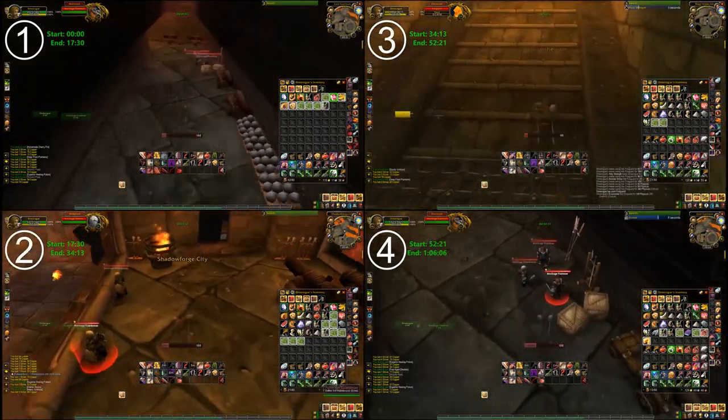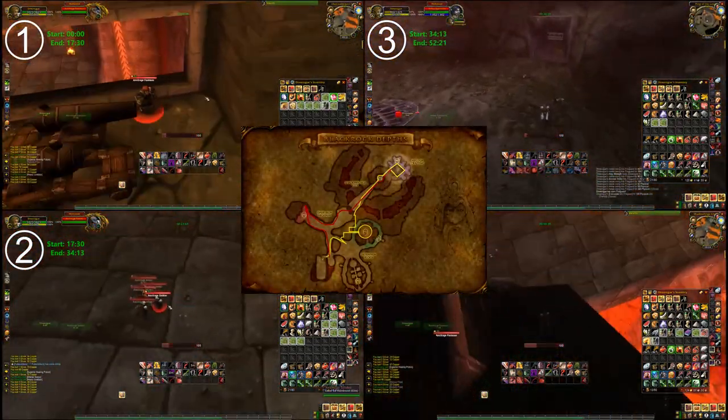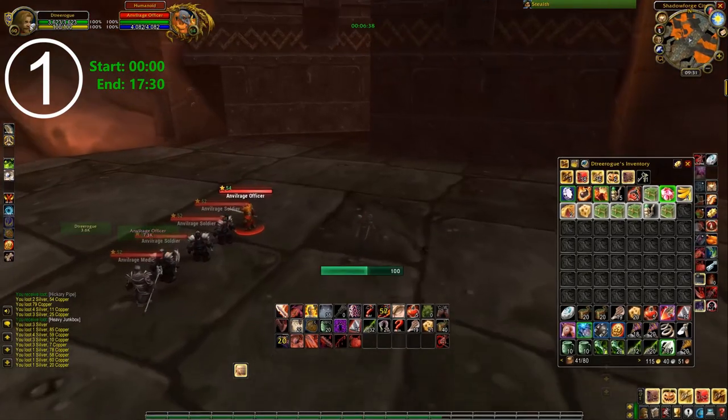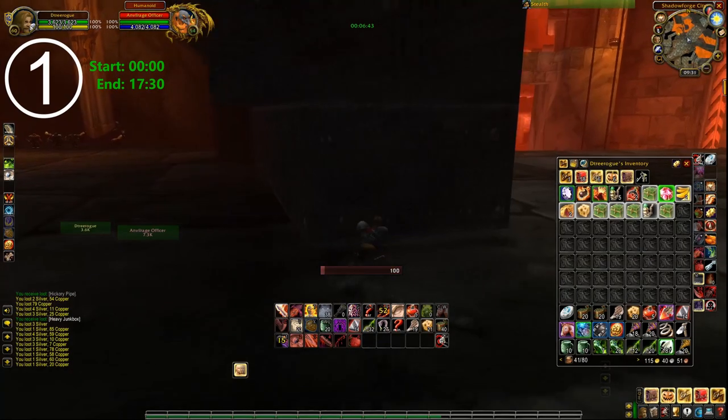At the end of the corridor, we jump out the window with a goal to look for easy ore nodes in the hall of crafting after Incendius. At this point, check your minimap for nodes. On run one, there is a node nearby, so we take a quick look inside the dark iron highway. We can see mobs around the node, so we'll come back later.